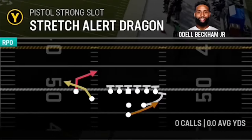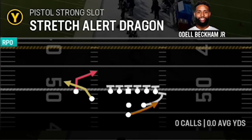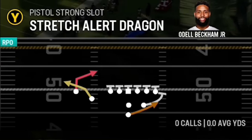That might not even be the best play in this formation, as you also have a pass play called the Stretch Alert Dragon that really doesn't have a natural defense that stops it.